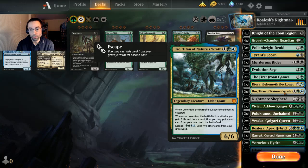We're also running a couple of Uro — a nice escape creature. You can play it on turn three, draw a card, gain some life, potentially put another land onto the battlefield to ramp a little, and it synergizes with Evolution Sage. Then you can escape it later on for some game in the mid to late game.